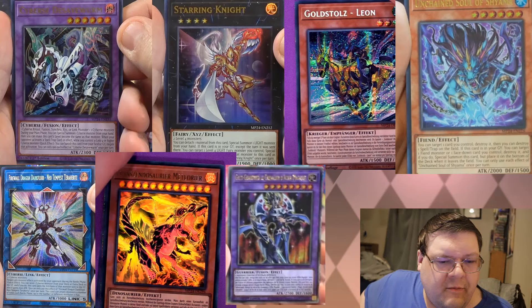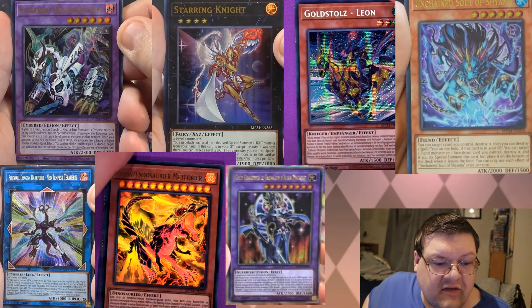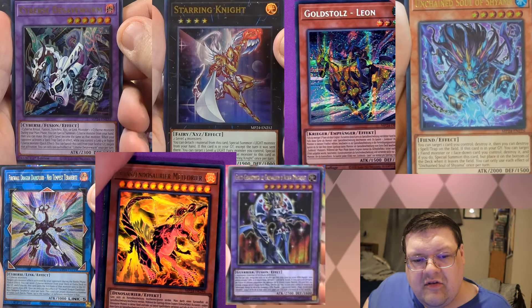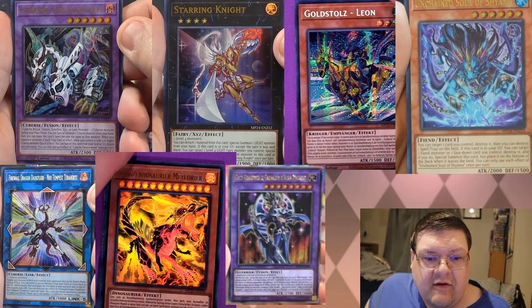We have Cyber's Drusworm getting an ultra print. This is actually really good considering what's coming here in the future — the Neo Tempest Terahertz Firewall Dragon. You do see both of these side-by-side getting those key rarity upgrades. Starring Knight also getting an ultra printing.